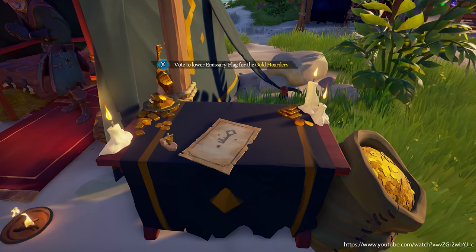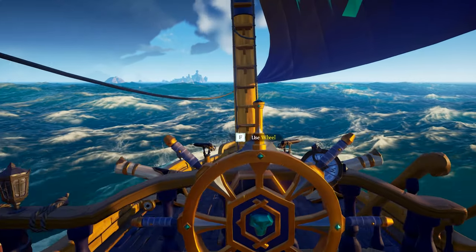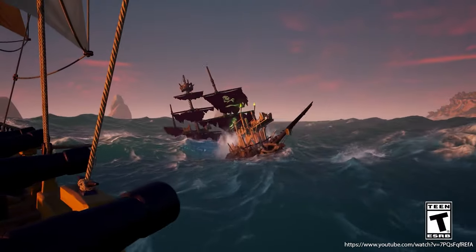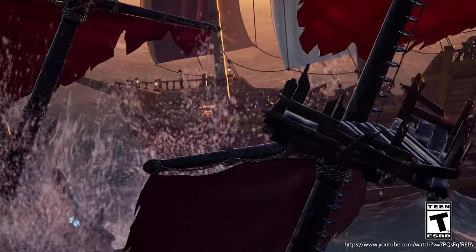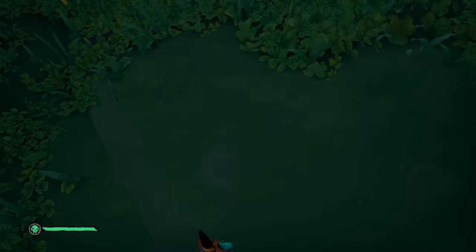There are different actions you can do to raise your emissary grade for the Gold Hoarders, which include defeating a skeleton fort, a kraken, a megalodon, skeleton ships, and reaper spawns or emissary players. You also raise your rank while completing voyage quests.